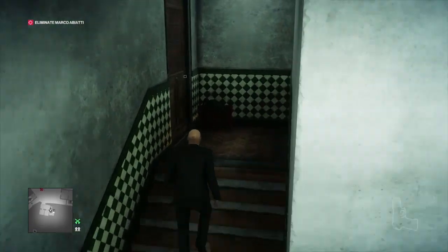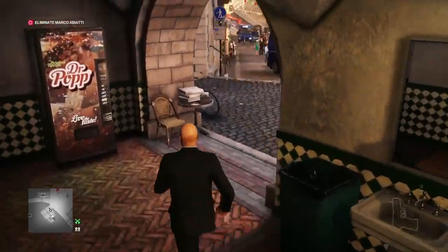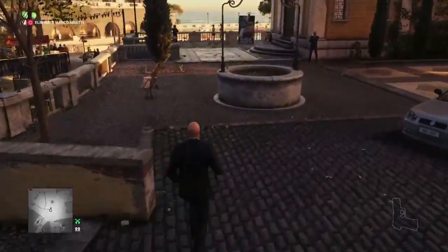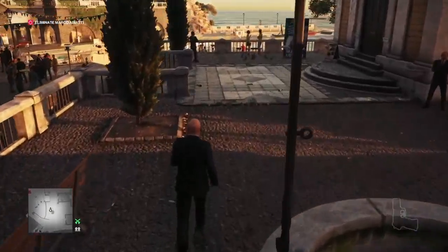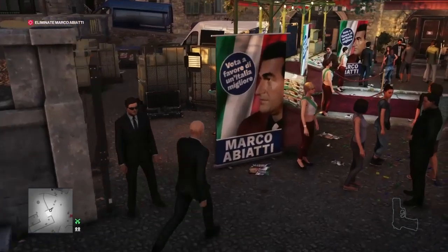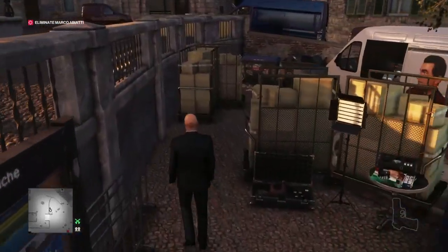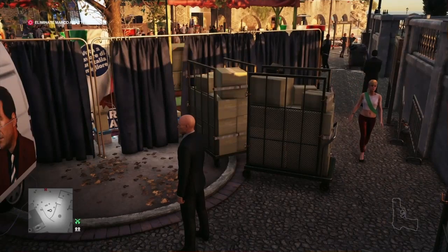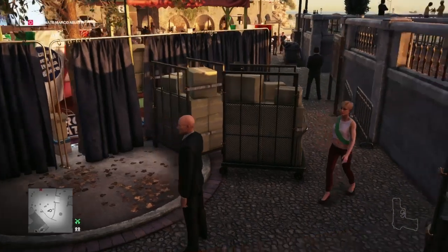That's everything we need now - all set up. All we have to do now is make our way to the promenade area. This is unrelated to this actual challenge, but I am going to go around here and turn off the laptop in the van - this is going to get you the Big Brother challenge, although we're going to have to wait for this woman to leave.